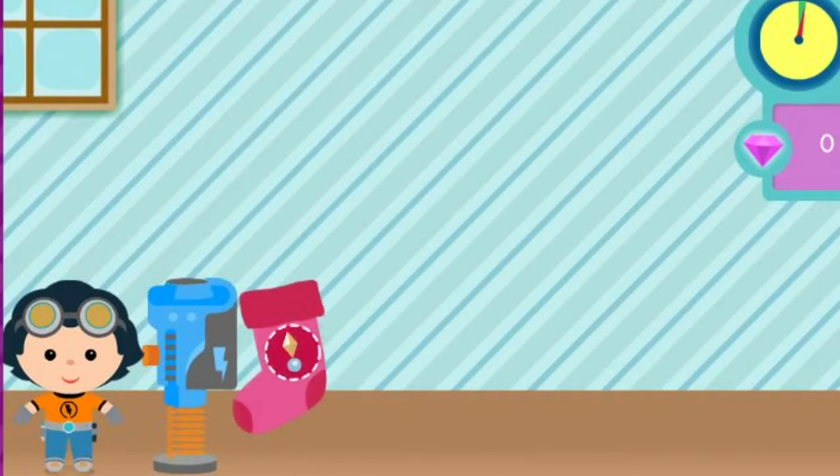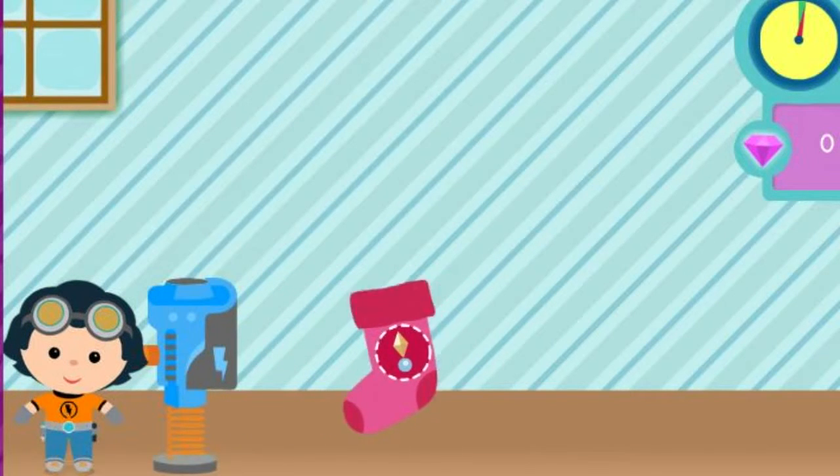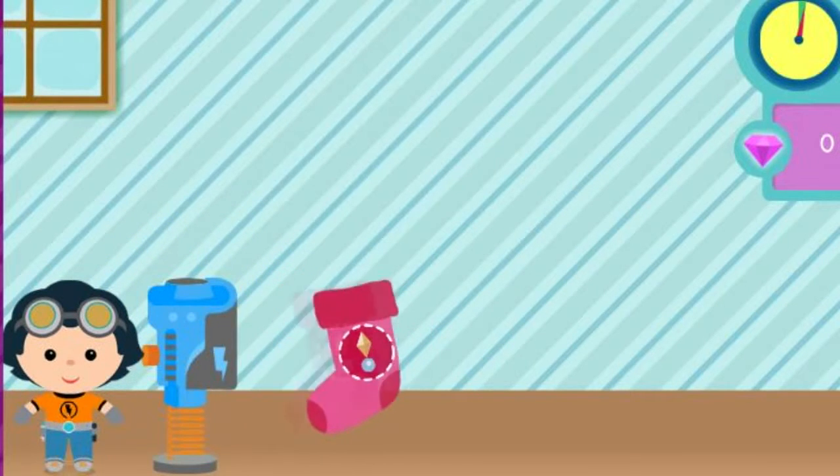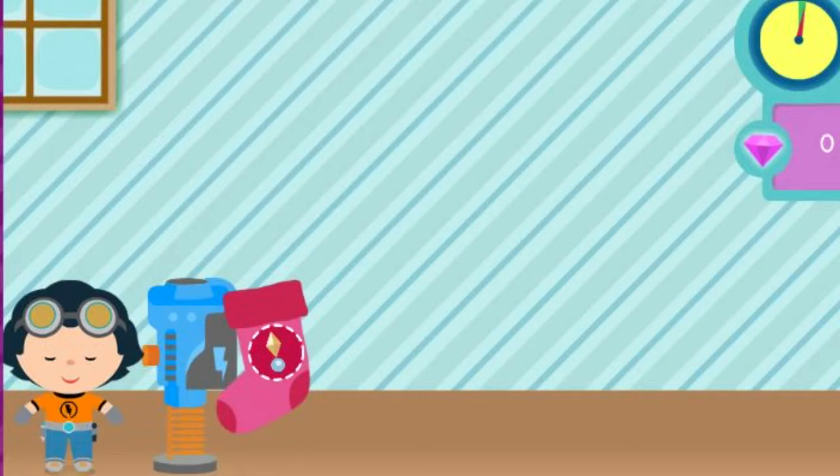Rusty has made a machine to help Santa send presents right to stockings — the Stocking Stuff-O-Matic! We need to collect great gifts to stuff in each friend's stocking. When you see a gift for that friend's stocking, move the stocking underneath it to collect it.